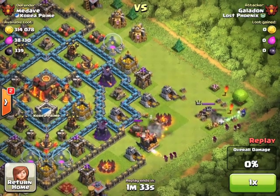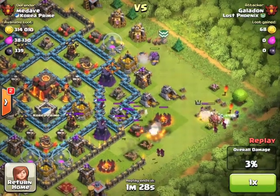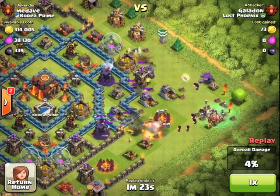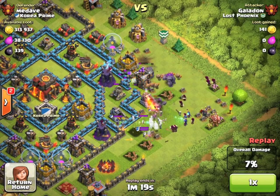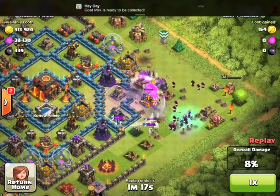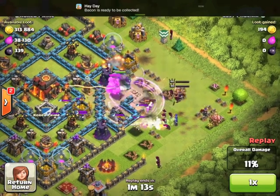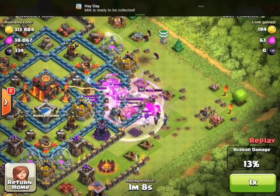Now I've begun my main attack at the bottom with a golem, some wall breakers, and wizards behind. Up at the top, another golem, more wall breakers — taken out by that bomb — a few more wizards. The third golem is already in and most of my troops are in a pretty small area, and that's going to end up hurting us in the long run. And then another critical development: yes, goat milk is ready to be collected. But seriously, here come the king and the queen, the rest of the wizards — the clan castle troops are headed towards me. We've got a rage spell right in the middle of the conflagration of units.